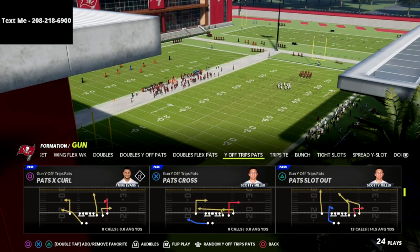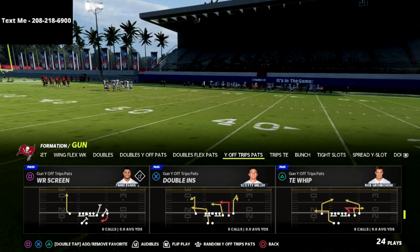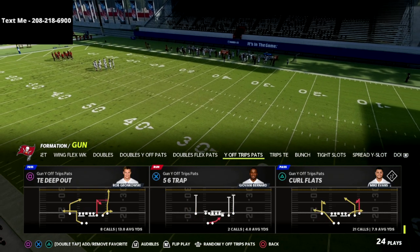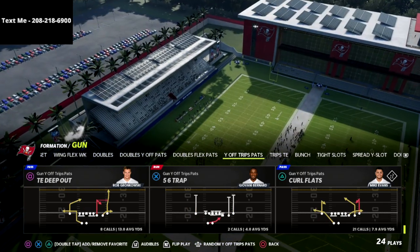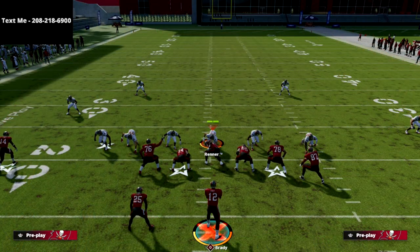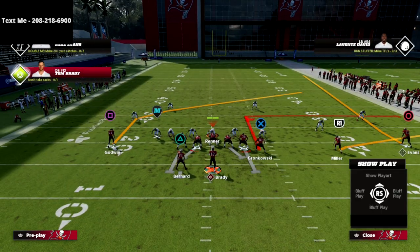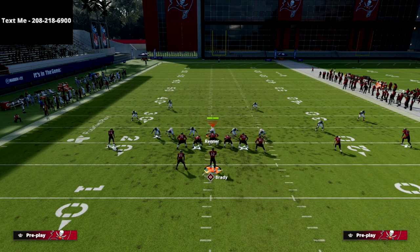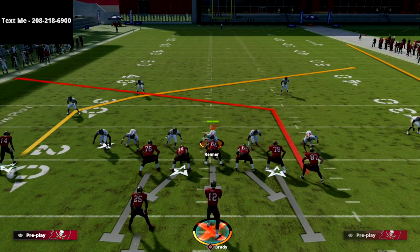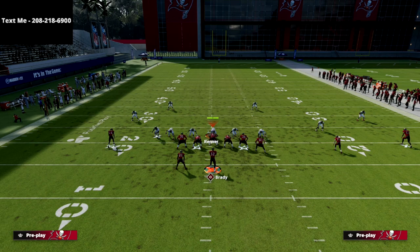This is a universal setup — you can do this out of pretty much anything. I personally like to run this concept out of tight end deep out or a stock fade. We're going to block our running back, post our tight end, and slant our solo receiver. So the play art should look just like that — a very simple concept, but it's very good especially against zone drop.